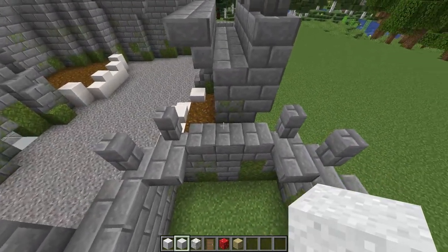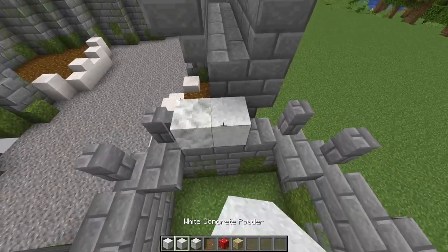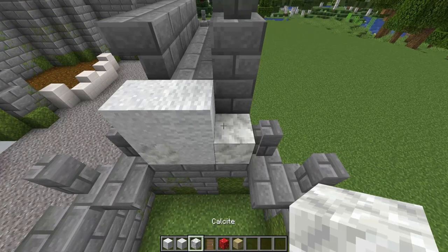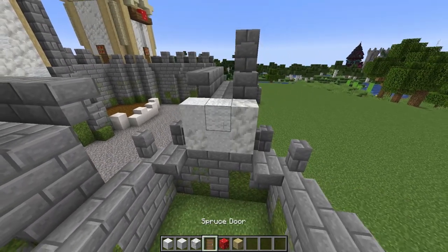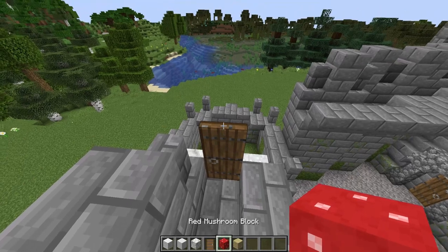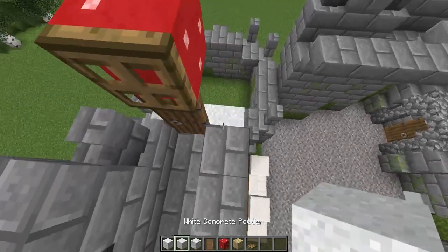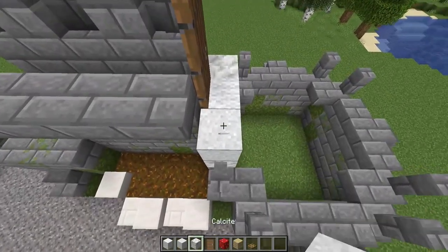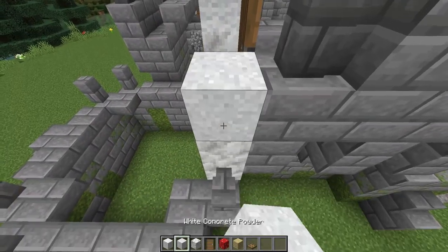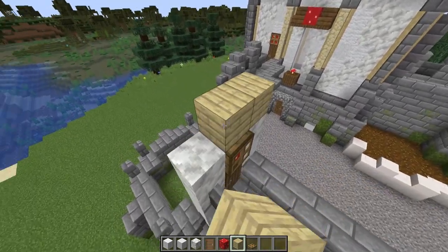Start by coming to the left tower. Find these three stone bricks here which are right next to the wall, and then you want to build two high with your mixture of white concrete powder, white wool and calcite. Then you want to come round to the side from the walkway here, and place in your door with a red mushroom block above it. Then place an oak trapdoor in front of this red mushroom block, and build up to the height of this mushroom block with your white blocks. Then finally build across the top with some birch planks.